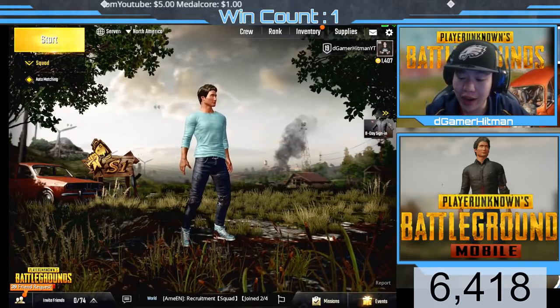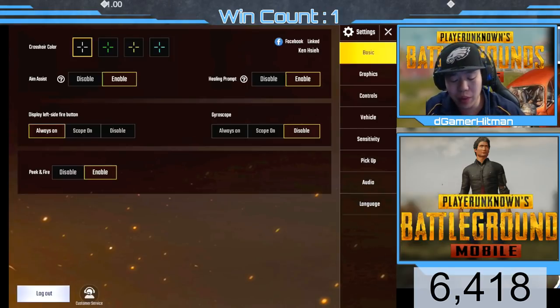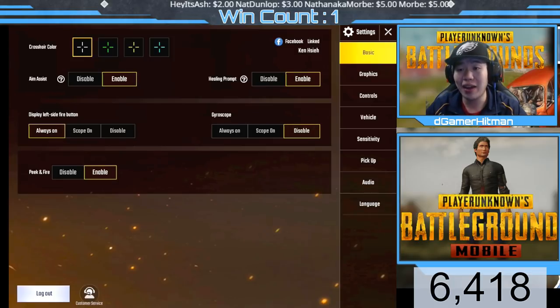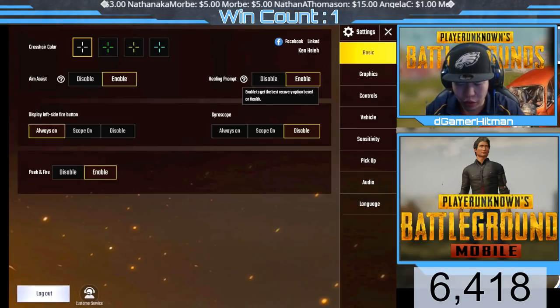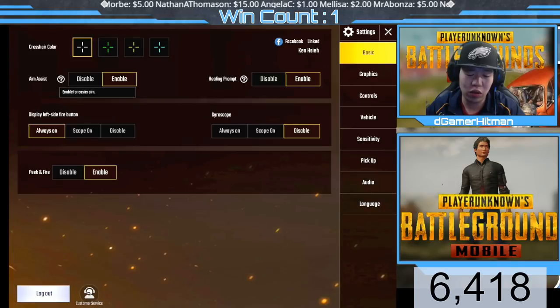Let's go to settings and show you guys what I am working with. Crosshair color — the white one is probably my favorite, but I also like the blue one because it looks a little better on this device. I do have aim assist enabled, although I find it doesn't really help much. We also have healing prompts, which enables the best recovery option based on your health — really good.